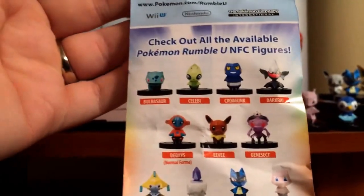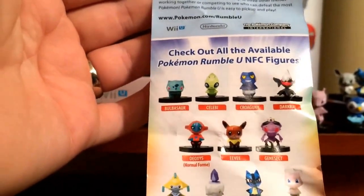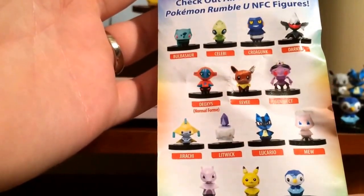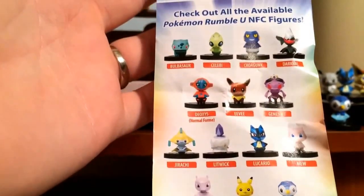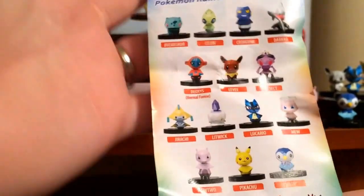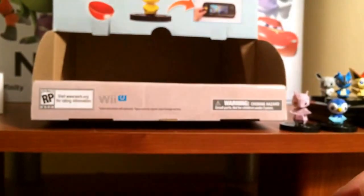Alright, so that means from this list I'm missing Croagunk, Darkrai, Jirachi, Mew, Pikachu, Torchic, and Zoroark — so one, two, three, four, five, six, seven. It's probably gonna be best if I just order those online; it's not gonna be worth buying another box.